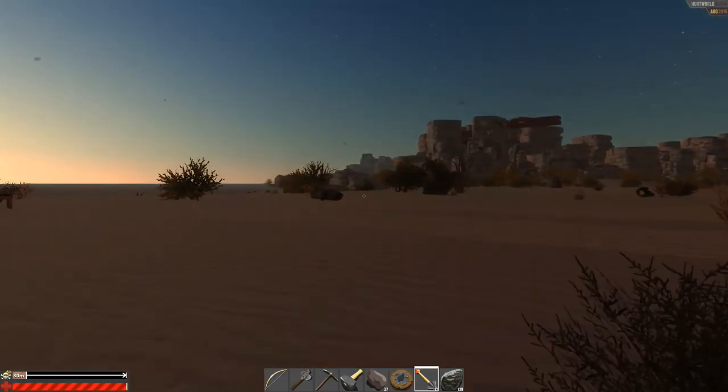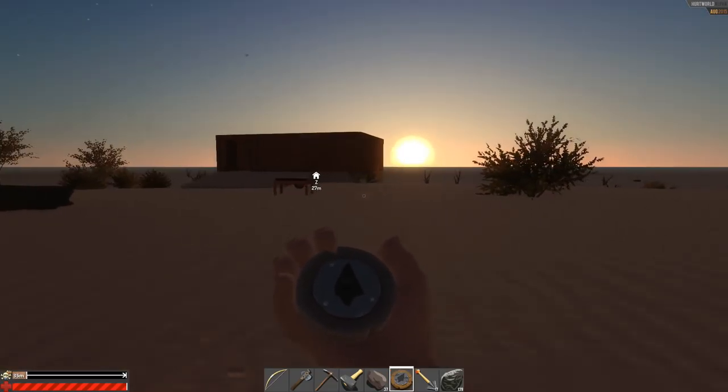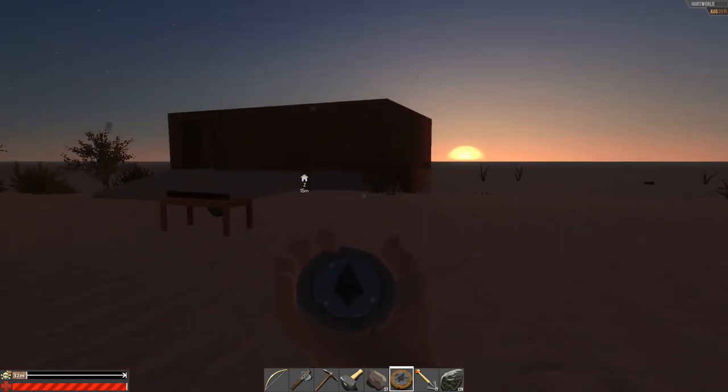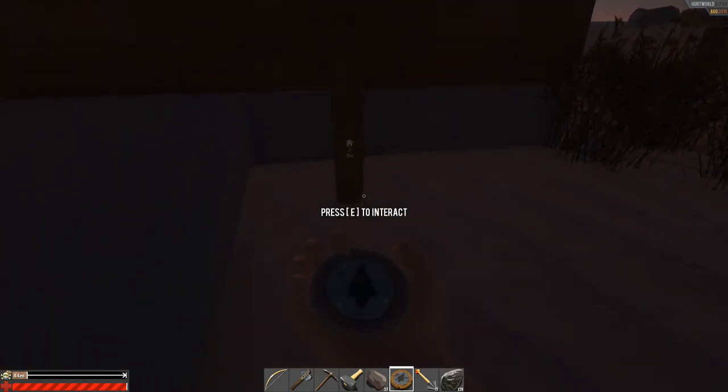Hold up — it's not telling me anything. Aha! I was looking at the compass itself — I wasn't even looking at the rest of it. Now I can see. That's so good. Okay, and this is my actual outpost. So it shows me where this is actually.